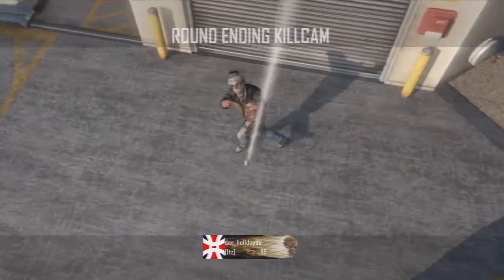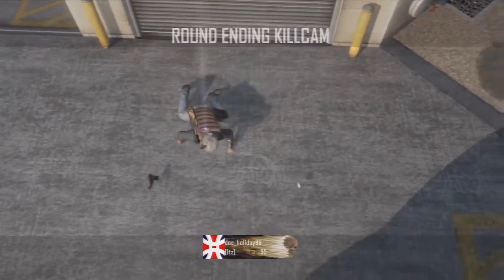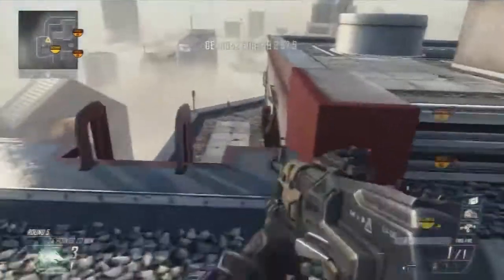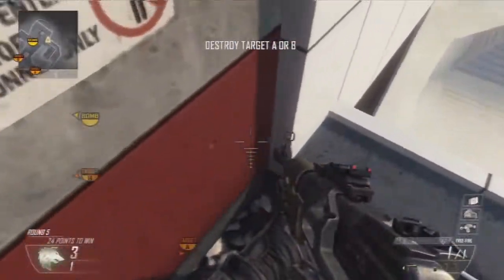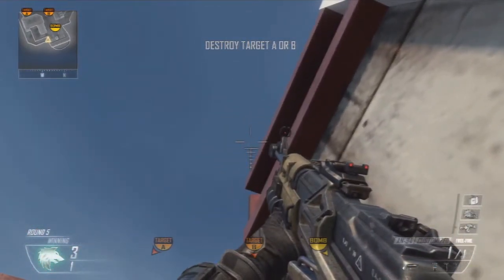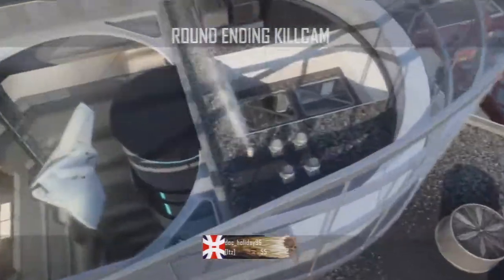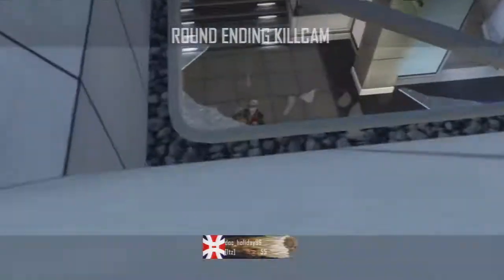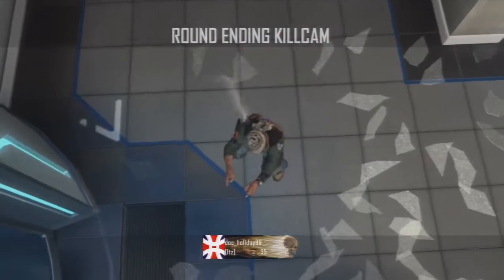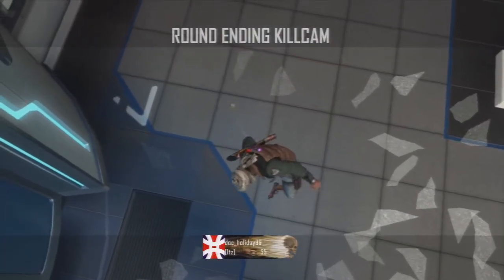It goes close to where the other one did, and these are for the rushers — every time I play there are people that rush through there, so you have a pretty good chance of hitting them. The next one, you want to jump down to this little corner — doesn't have to be exactly in the corner but pretty close. Line the bottom of your crosshair with that top, look straight up, and you should hit it. It rolls right down here, and it's right next to that ladder so everybody goes to that.